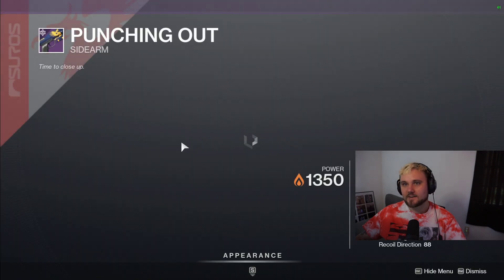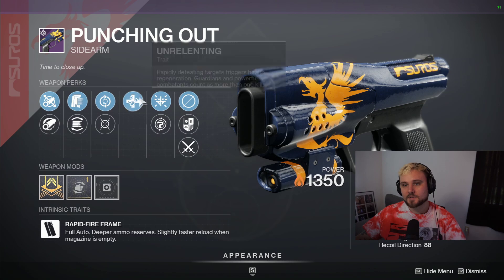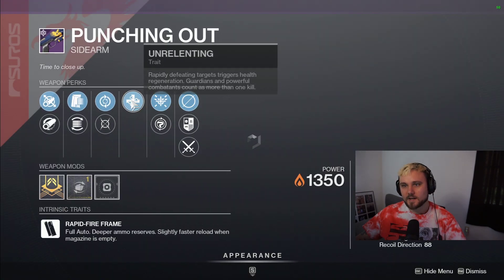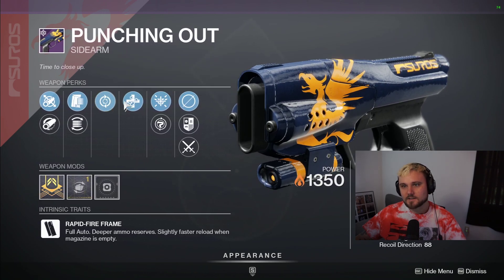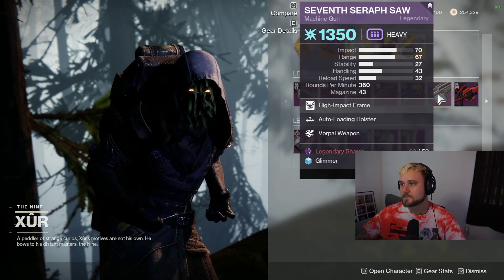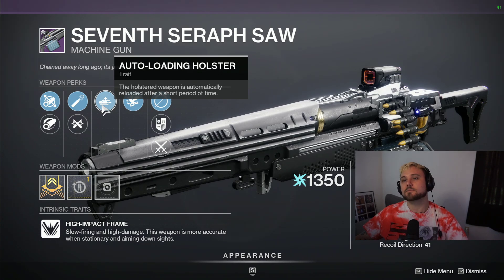Then we've got Punching Outside Arms. I love this thing in PvP, absolutely love it. You'll get multiple perks if you've reset your Vanguard rank, so maybe you'll have a better roll than mine. From the perks I can see right here - Feeding Frenzy, Unrelenting - doesn't look to be that crazy of a roll this week.